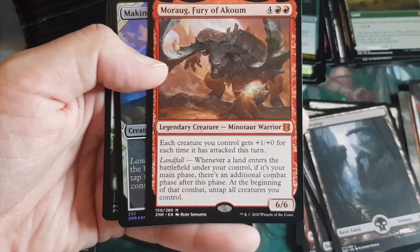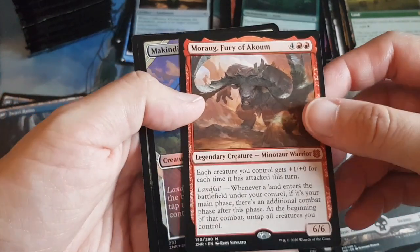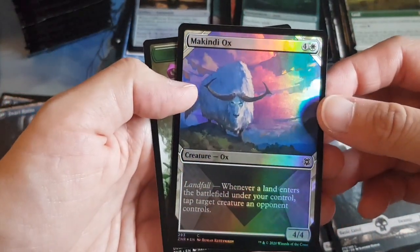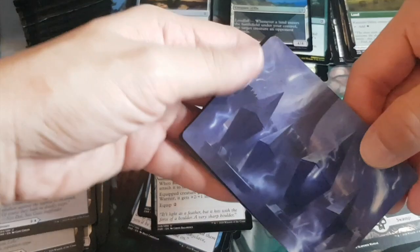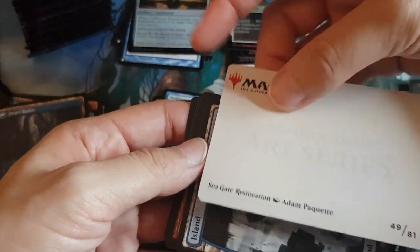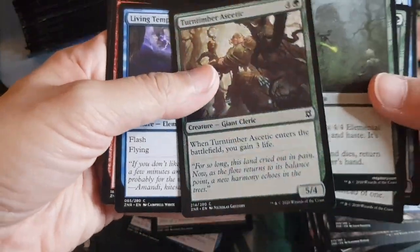Rare: a crazy extra-attack-phase Minotaur Warrior — an additional combat phase after this one triggered by landfall. I can see this going in an Omnath deck. Then a foil Makindi Ox and a lovely Plant token. We'll probably see one more card from the list. Beautiful art on the Garden — Restoration Island.